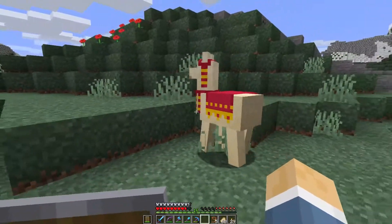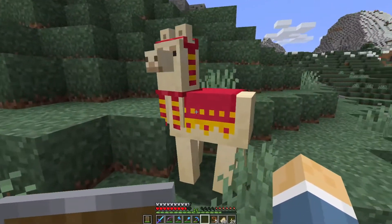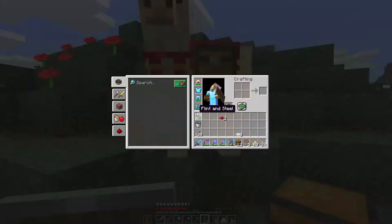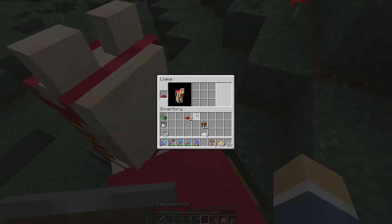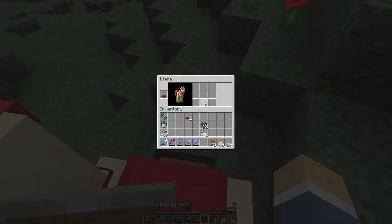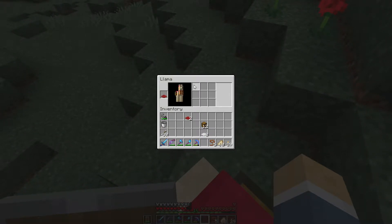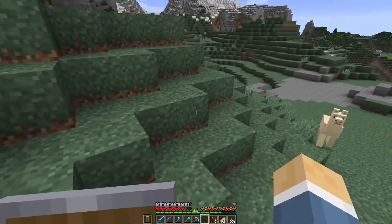Now you can't ride them and steer them like you would a horse, donkey, or mule. But what you can do is take chests and click them on the side — this gives them the ability to carry items. You can click on top of them, open the inventory, and check the slots. This one is a nine-slot — that's a good one. Sometimes you only get three, so it's kind of a luck-of-the-draw situation, but nine is good — that's kind of like what a donkey has.